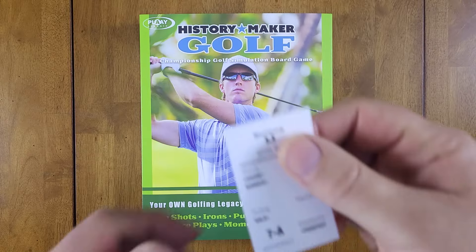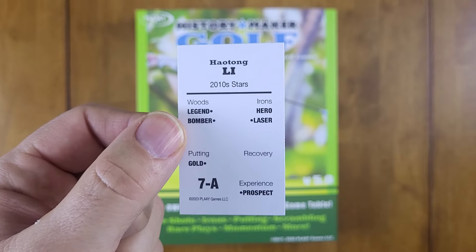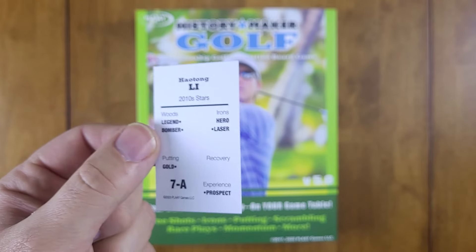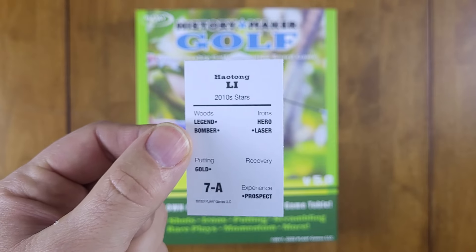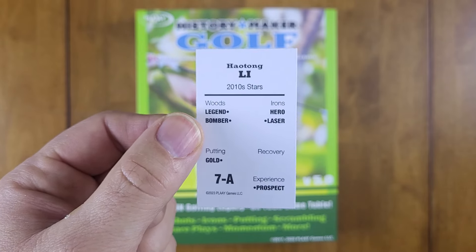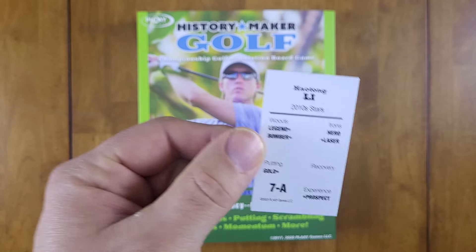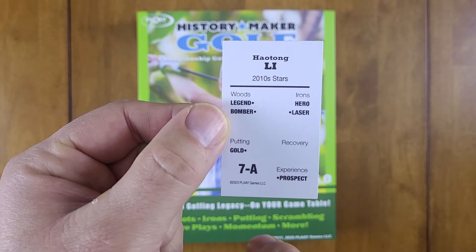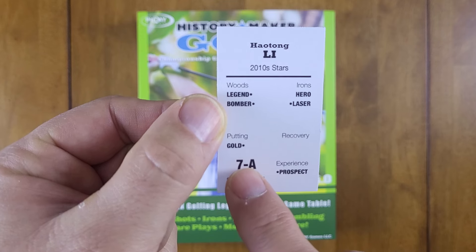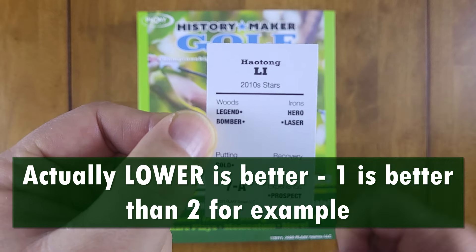Unlike a lot of sports games, and if you're familiar with Play Games you'll know this, the games don't use raw numbers per se. Everything is based on probability — that's why we roll dice — but Keith Avalon turns those numbers into keywords. You use keywords to look up things on charts to determine what happens. So you have a woods rating, irons rating, putting rating, recovery rating, experience rating, and a tournament rating where higher is better.